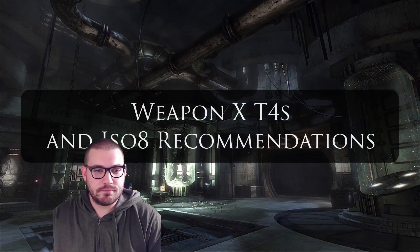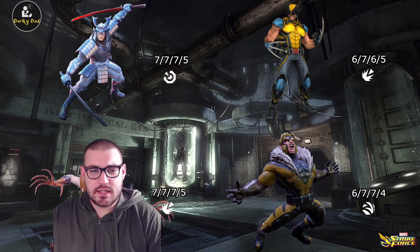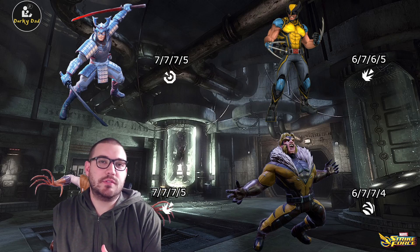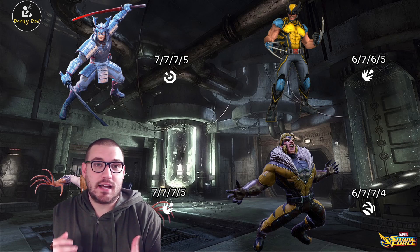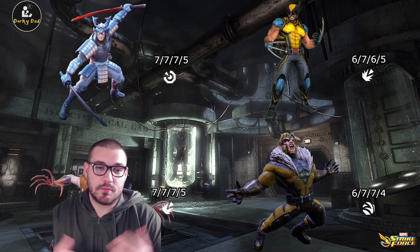I'll quickly go over iso recommendations and T4s. Silver Samurai — all the T4s are incredible, very impactful with different mechanics they bring to the abilities. His specials are very important to get that defense up, and I would like him as a skirmisher. So four out of four for him, and skirmisher.